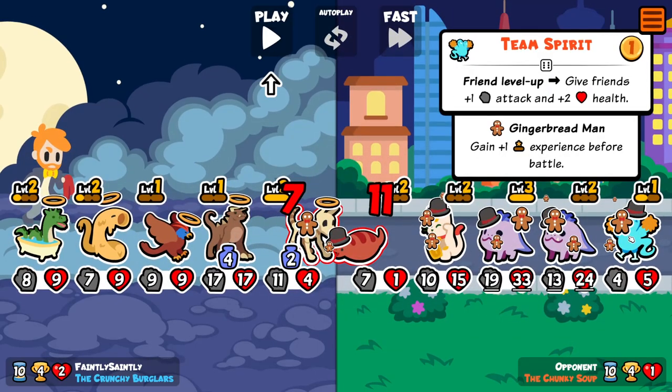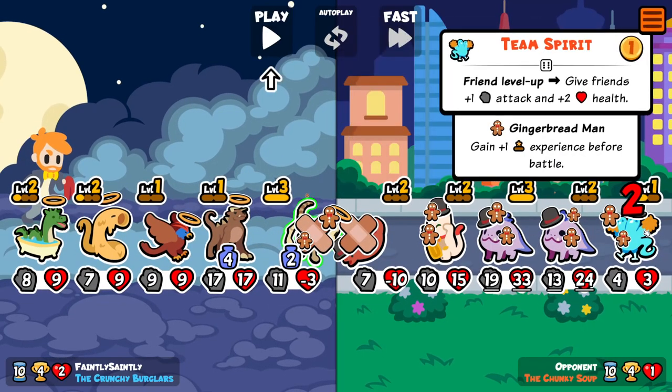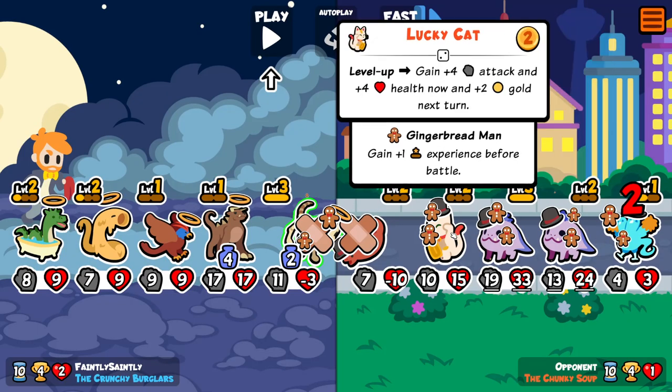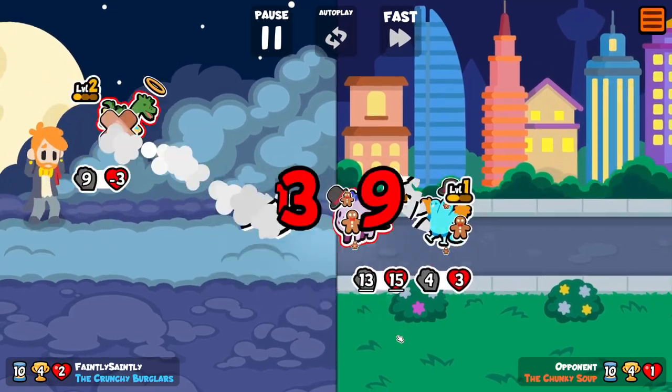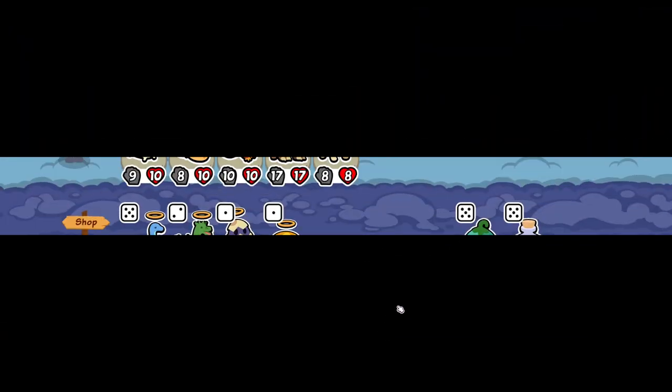Okay, see this — what is going on? Team Spirit: friend levels up, give friends plus one attack and plus two health. They're all leveling up and he's gone nuts buffing them to absolute extreme levels. Yep, not beating that one.